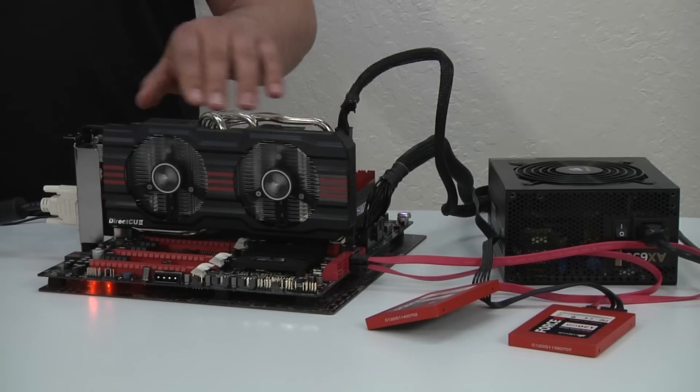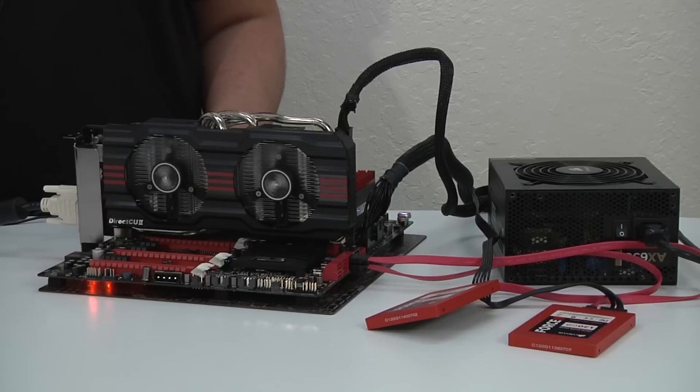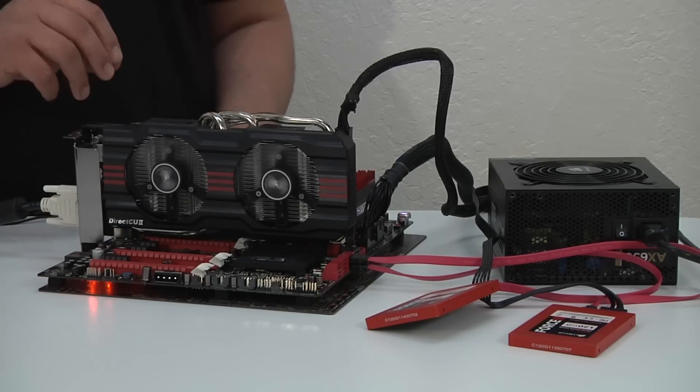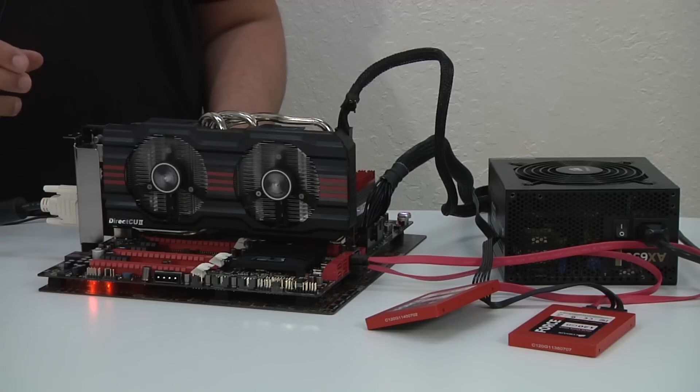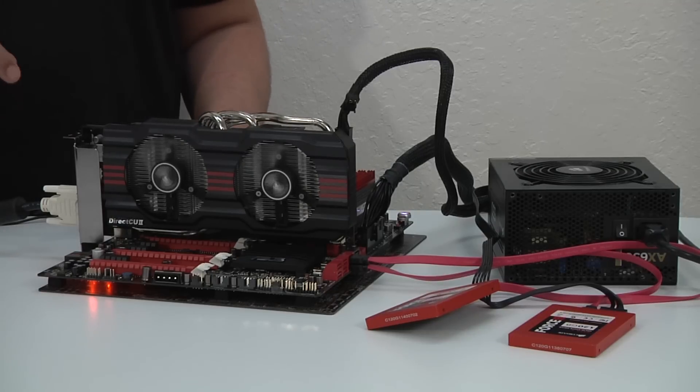We've of course got the GTX 660 Direct CU2 graphics card Top Edition. The overall results we're going to be showing are a bit faster than the baseline, which runs at 980 MHz boost clock compared to our 1137 MHz, along with slightly overclocked memory. Keep in mind you could reduce the frame rate by a little bit, but overall performance will be pretty close to a standard reference GTX 660.